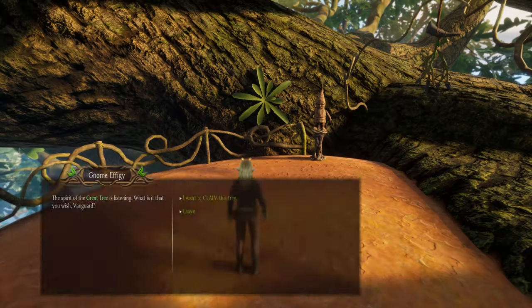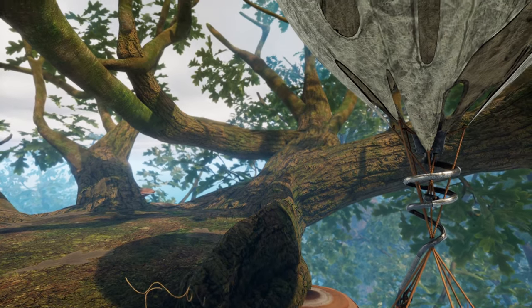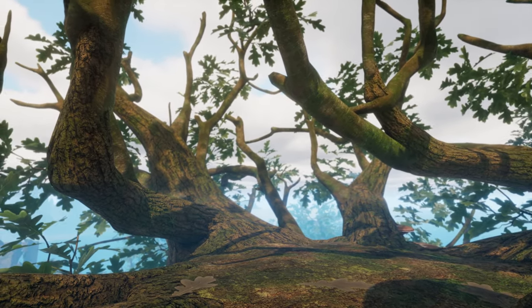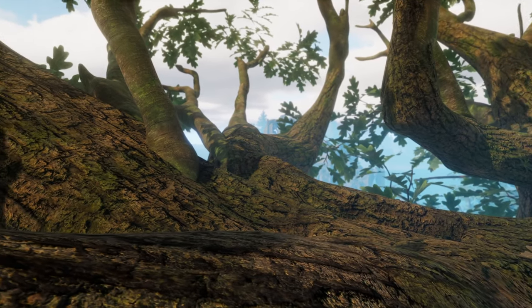This is now your personal tree and as you might already have noticed, there is a balloon elevator waiting on top. This will make access a lot quicker in the future. You can build almost anywhere on this tree. There's a massive open and flat space as seen here, though it's also possible to build towards the edge and even on the branches of the tree.